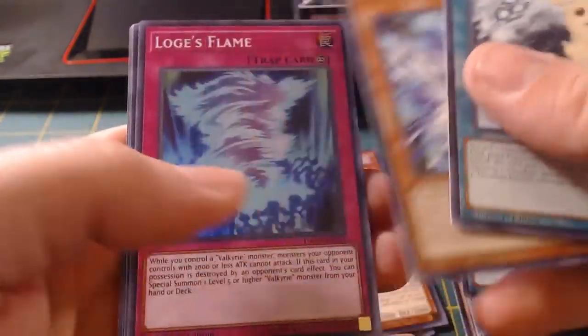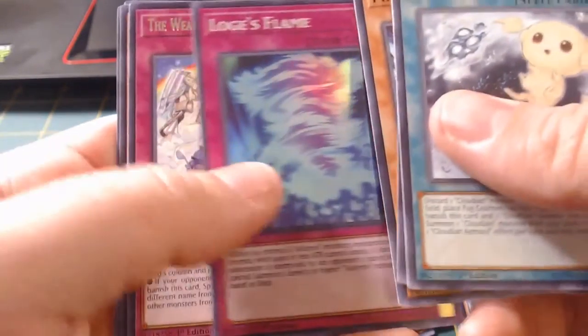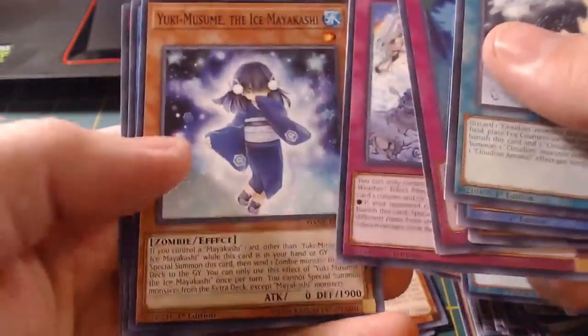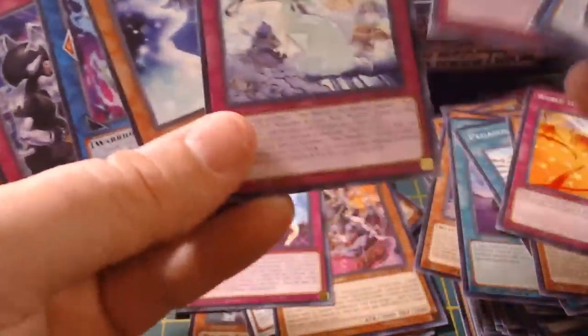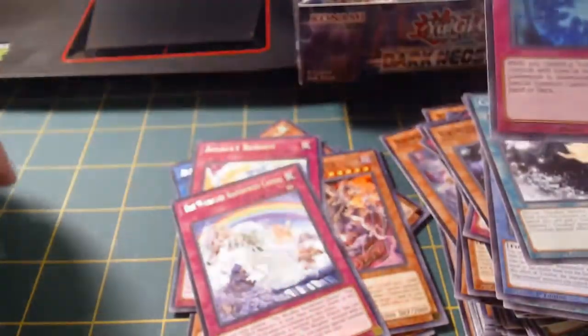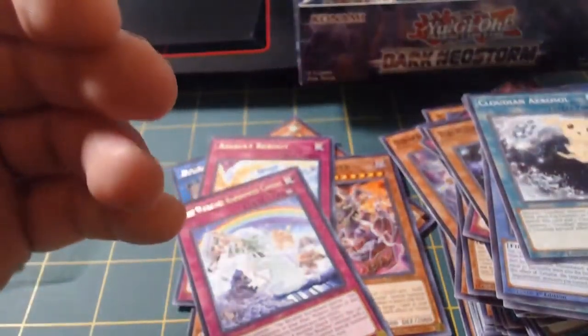Fire, My Logs Flame - it's a Valkyrie card. And the Weather Rain Canvas. It's a super rare, so we're going to go ahead and sleeve it up, because that's what we do. Take care of our cards here.